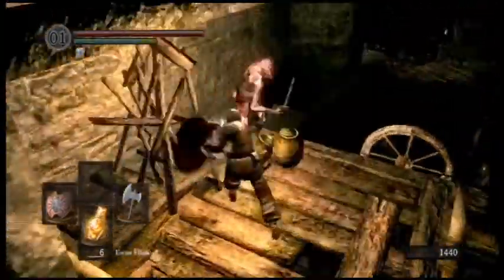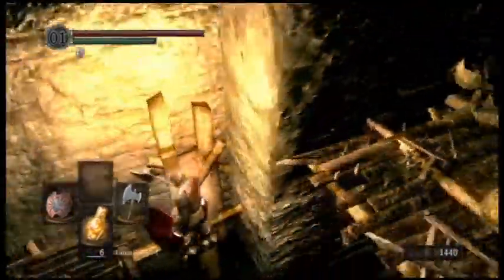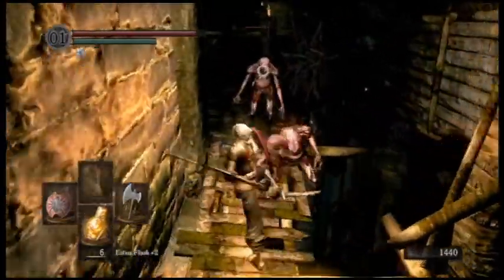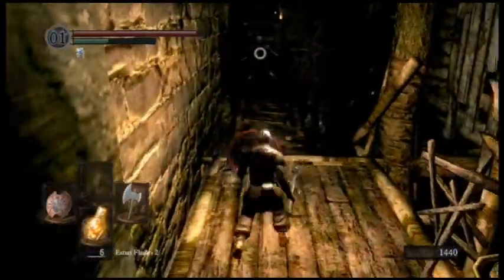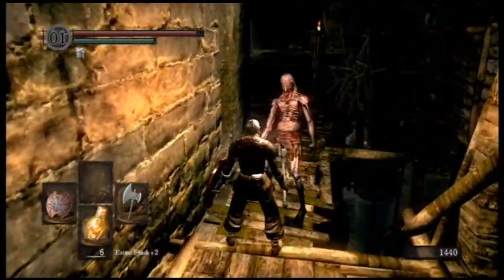Right there there's a guy in a pot — I guess he likes pots. You can leave him in there or kill him; it doesn't really make any difference. These guys are interesting — they can do some odd grabbing moves. He jumps forward like that, and if he grabs you, he will eat your face. So you really don't want him to grab you right there.